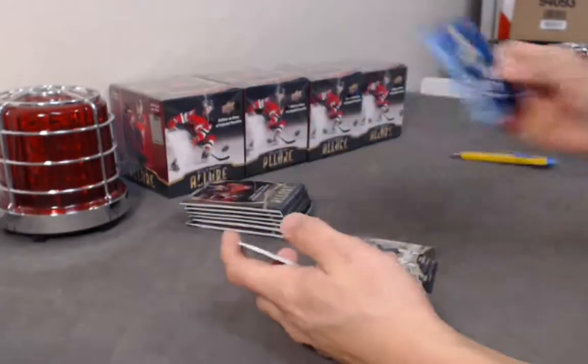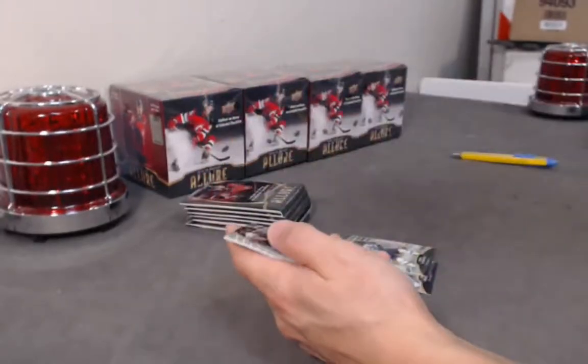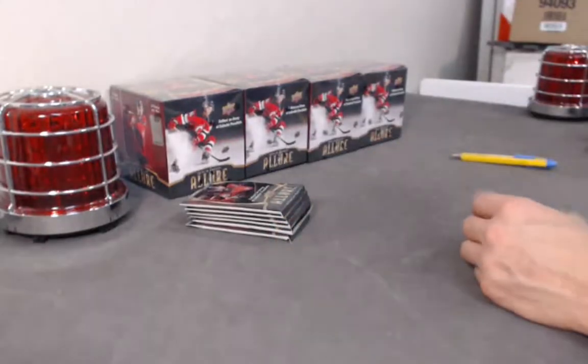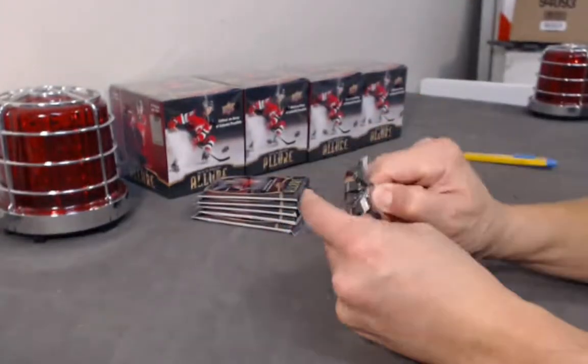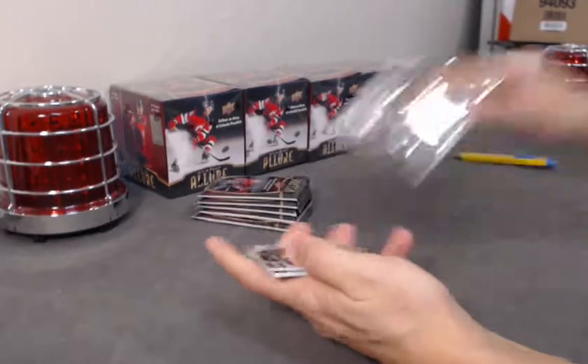Mark Scheifele iced out. Rasmus Sandin red rainbow. Carson Coleman base rookie. Philippe Myers base rookie. I mean, if you don't even collect the Allure, it's a fairly inexpensive break to get into. And honestly, the output that it delivers — you can't go wrong.